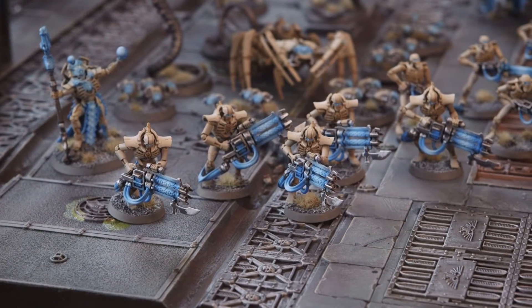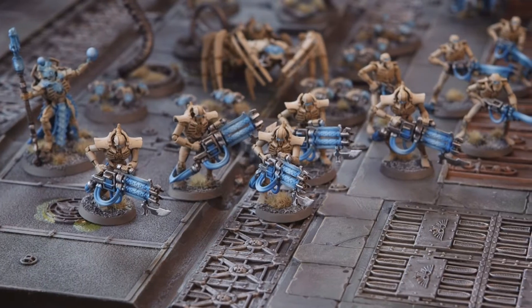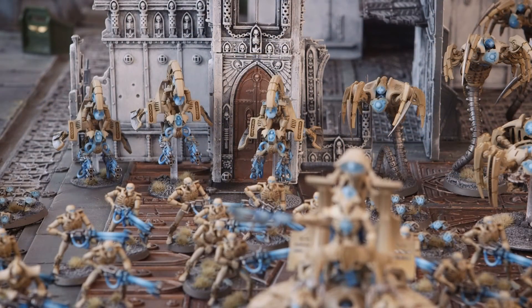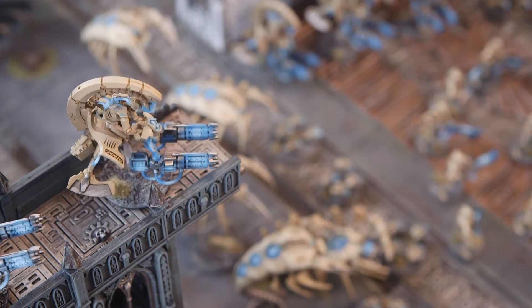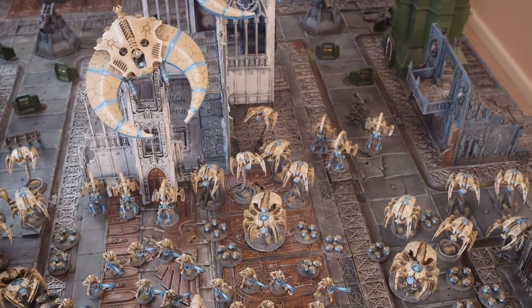I've got a squad of five Immortals which I have to take — not a massive fan, but you've got to take them. Then I've got three squads of three Tomb Blades. You only need to take one squad of three, but I think they're really, really good. They move super fast — 12-inch move and then a 24-inch turbo boost — which means they can get most places on the board in a turn or two. That's really good for maelstrom missions because you never know what objectives you'll get. Tomb Blades are not necessarily there for killing models; they're there for securing objectives. Games are usually won on securing objectives, not on how much you kill.